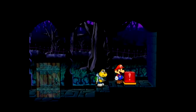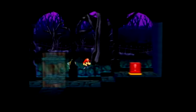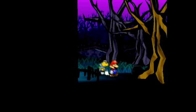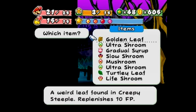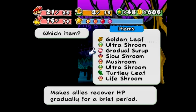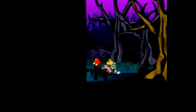Hit that switch twice and the staircase will move over to where we want it. If you move it to the middle, I believe you'll just fall. Going through here, there's actually a tree that will give you a golden leaf, which we will actually need for a trouble later. So we're going to throw out this mushroom — we don't really need it.